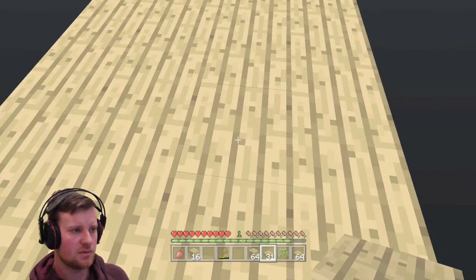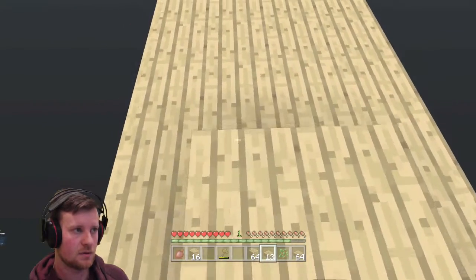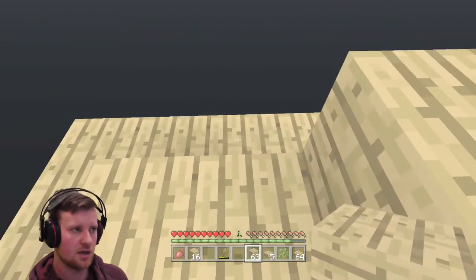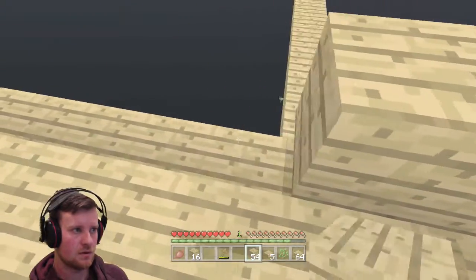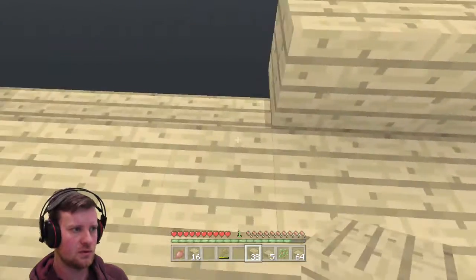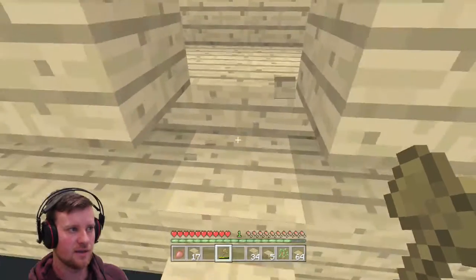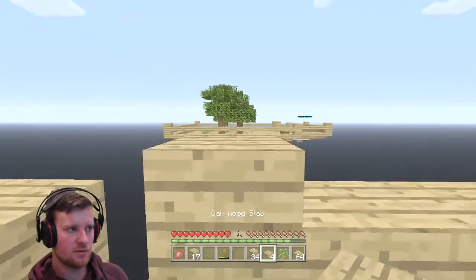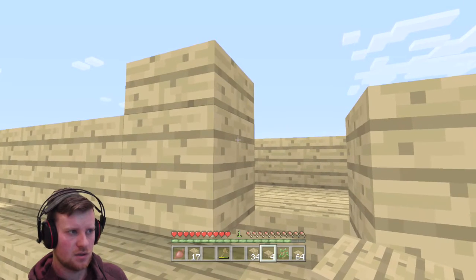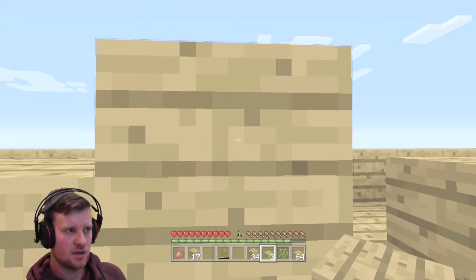So we've done that bit. Now I want to place another one of these — this will be the part where they will actually spawn. And here we're going to be putting a wall around it. Like so. And then here I'll be standing on a platform at this height. Mobs will spawn in there and I will be able to hit them through this tiny little gap. I'll show you.